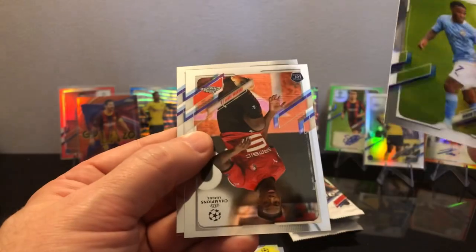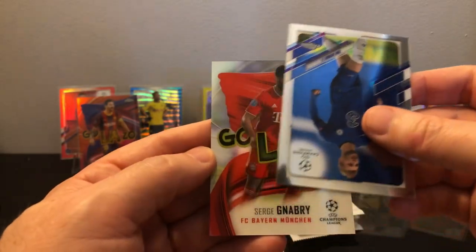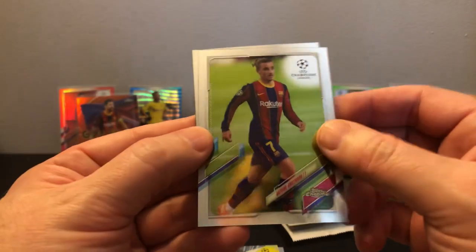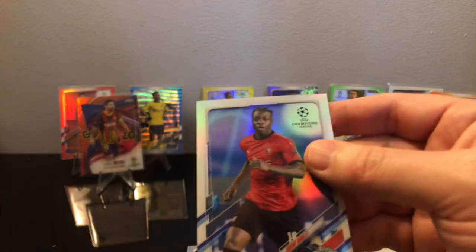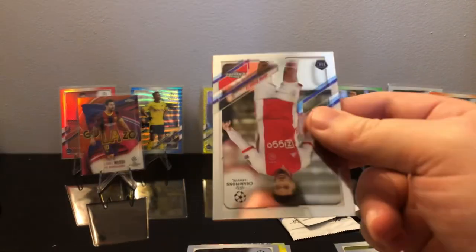You always have to wonder how nationality affects player value. It seems like German players just never get any hobby love. I don't know what it is, but two of the best strikers in this are both German — galazo, Serge Gnabry. They have such good players typically and they just don't get a whole lot of hobby love. On the back is Martinez galazo. Those galazos seem to be like two per box. There's a Jeremy Doku refractor.